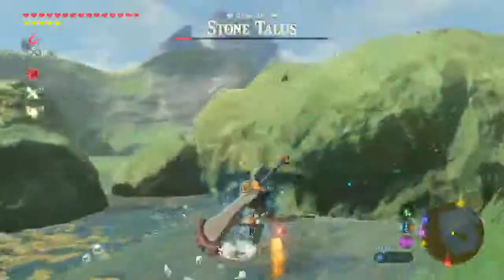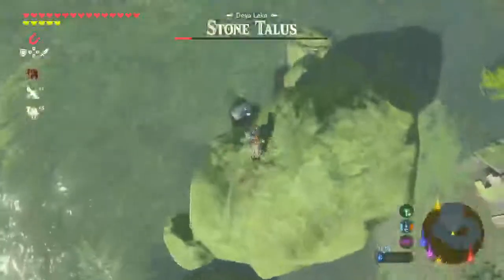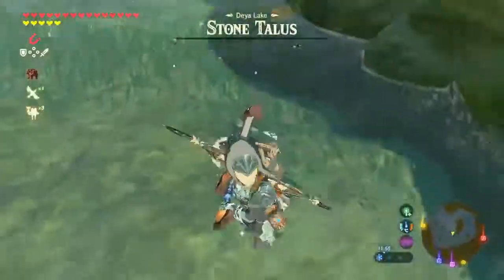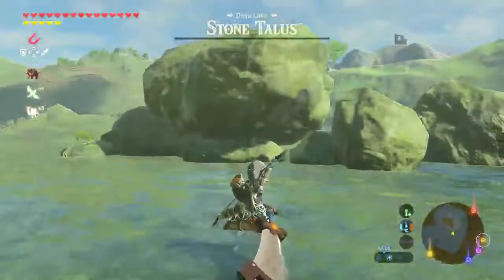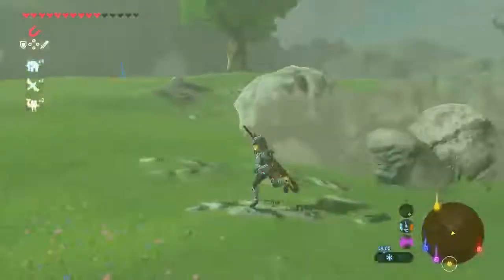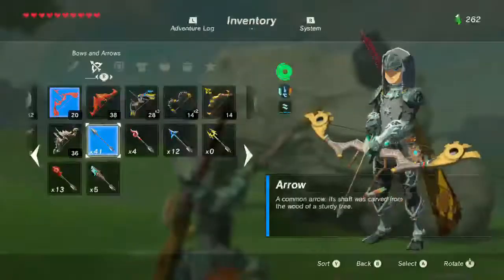Step 8: Profit. An actual profit — if you find a rare stone talus, you can get super delicious crumbly gems, which can be used for capitalism.